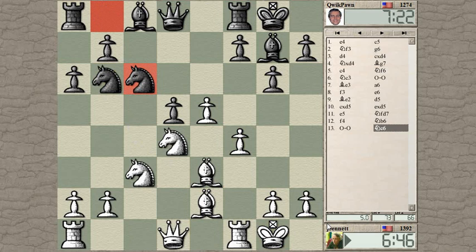Now what do I want to do — take the knight? He probably takes back with the pawn, which gives him this pawn duo. This knight is a bit loose, so maybe queen to b3 is an interesting idea because then I can threaten to take this knight and win it.